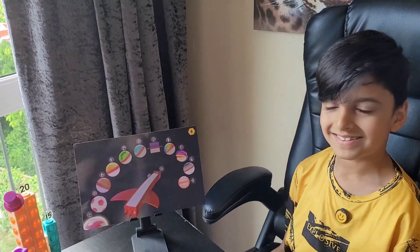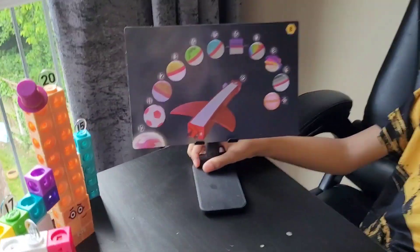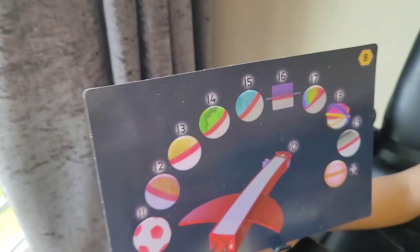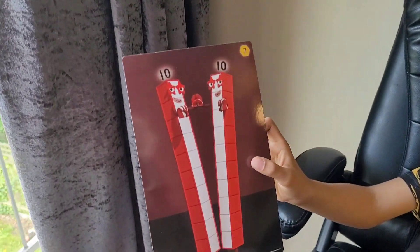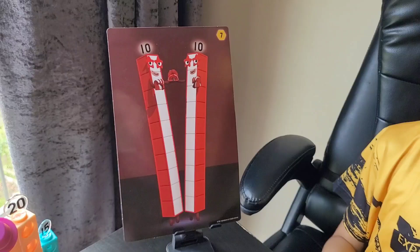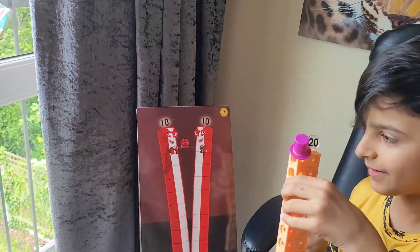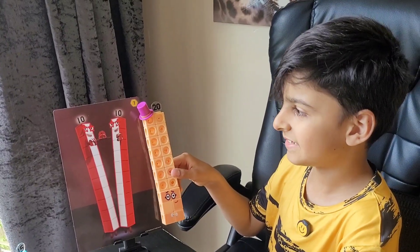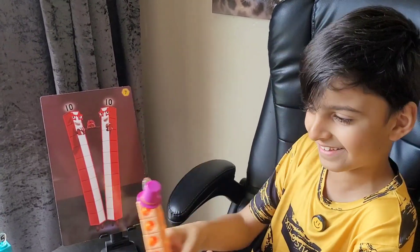Now, look at this number block card. Number block 10 has to go with another 10 to reach planet 20. This one is also about number block 20 — 20 can split into two 10s to do the two 10s tango.